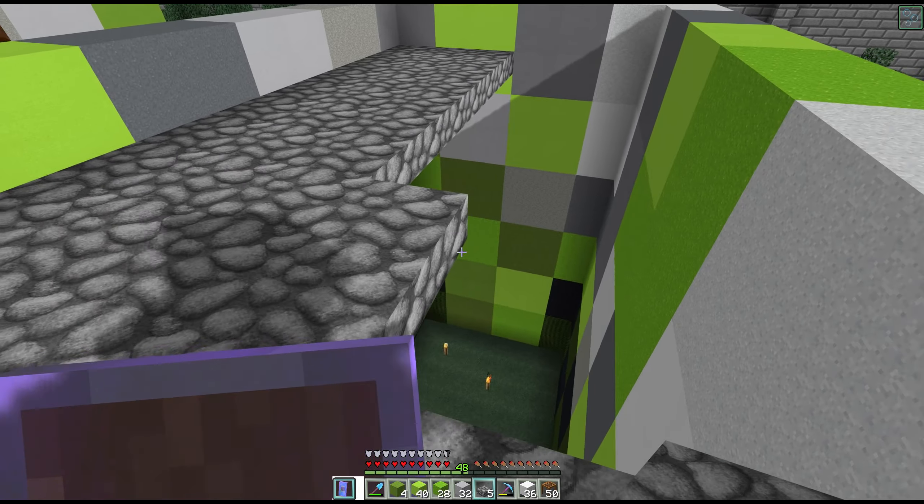I was going to use fancier bracing but this interior section will never be seen, so this is the least expensive option. For the exposed bracing we're going to use iron bars with black concrete and it's going to look gorgeous. Another part of the project will be getting the elevator up to the top. I'm so excited to show this to everybody — I just love building and I'm glad this isn't a creative world because it's nice to have some danger and collect your own materials.